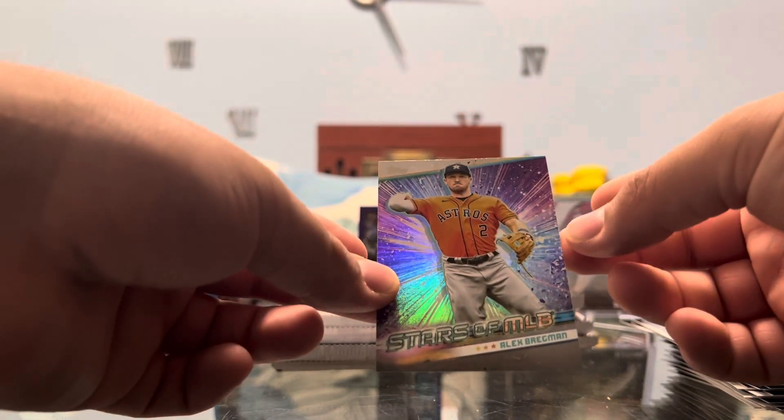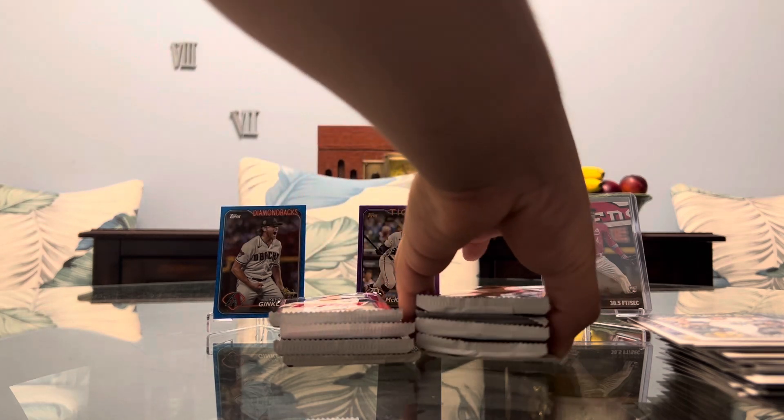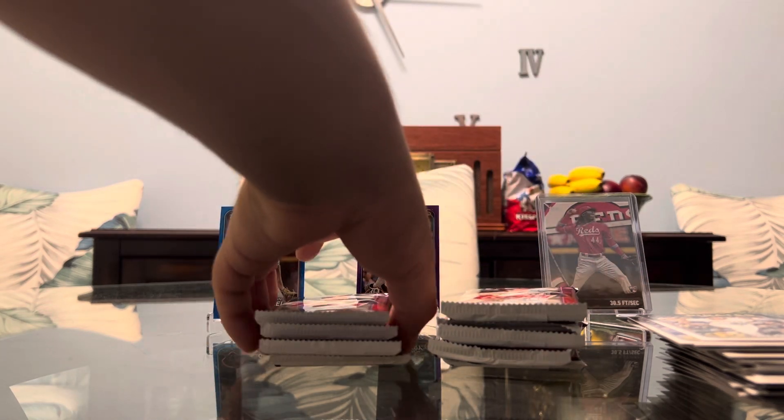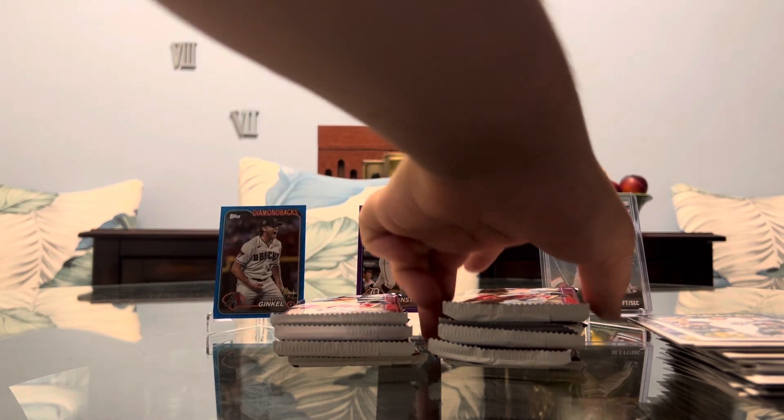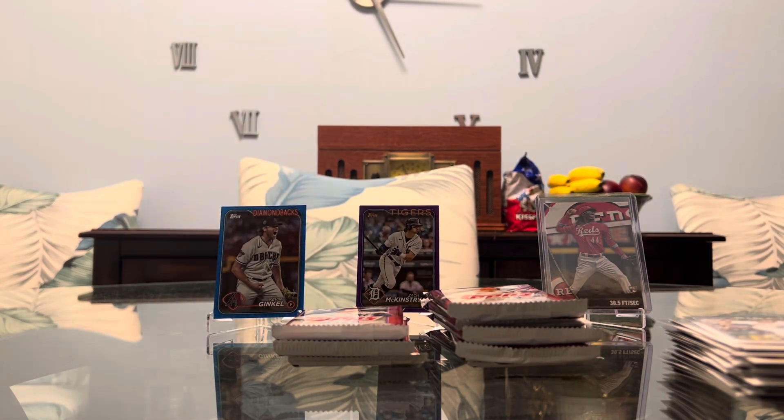We had one more card to reveal from that pack and it's Alex Bregman on the Stars. We've got nine more packs to go. Does it get any better than an Elly? A McKinstry numbered, a Ginkle numbered, a Shohei on the foil board, a Yamamoto on the chrome Stars — I mean, come on guys, this is exciting.